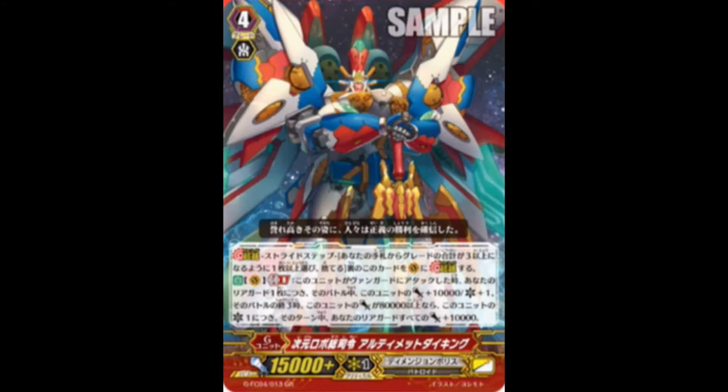The new Daiyusha unit will pop up on screen now. Its skill is: Auto Vanguard, Generation Break 8 - when this unit attacks the vanguard, it gets plus 10,000 power and one critical for each rear guard, until end of turn. At the end of battle, if this unit's power is 80,000 or greater, all of your rear guards get plus 10k for each critical on this unit. Dimension Police is known for power gains, so you'll use rear guard skills to their best, getting 50,000 power on a 26,000 vanguard - it's not going to be hard to break 80k. You're going to get five criticals.